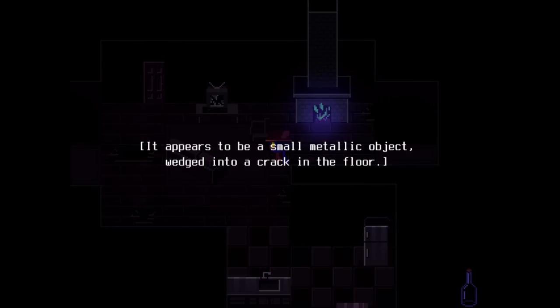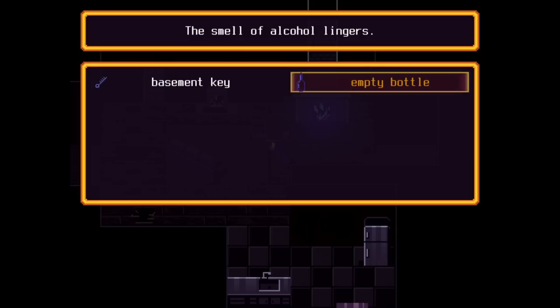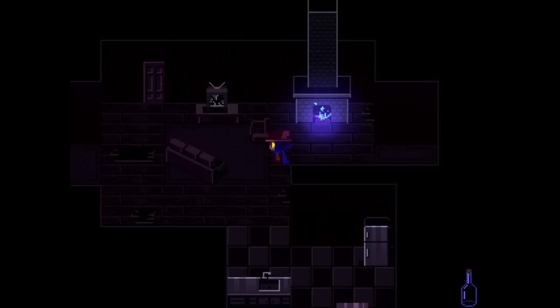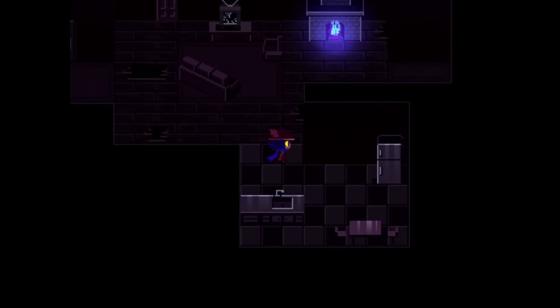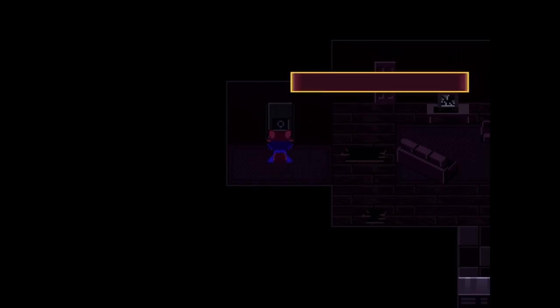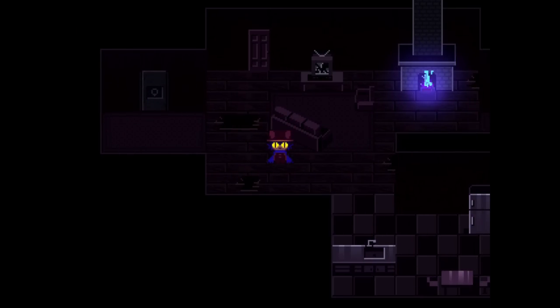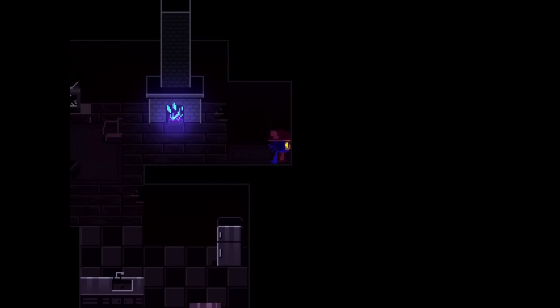Something on the ground glimmers in the firelight. It appears to be a small metallic object wedged into a crack in the floor. Niko digs it out - it's a basement key! So that's the door to the right. Is there anything else in the fridge? Just a table. Put the bottle in the door, Niko smashes it. The game ends because you immediately wasted an item - there we go!